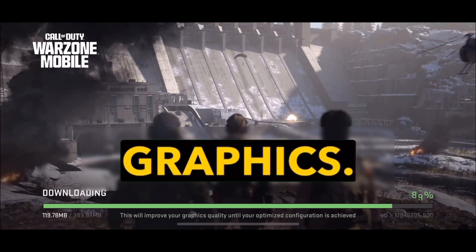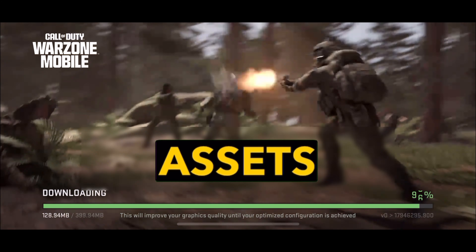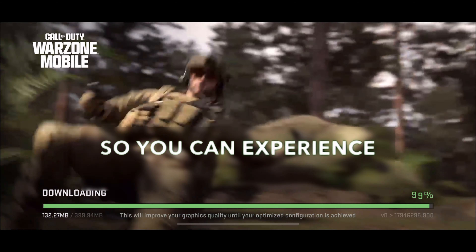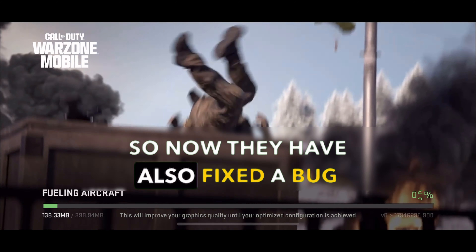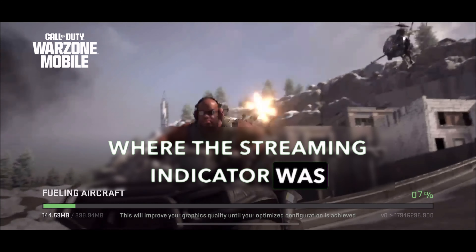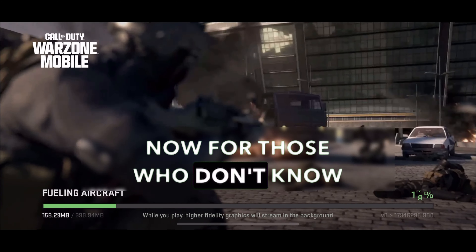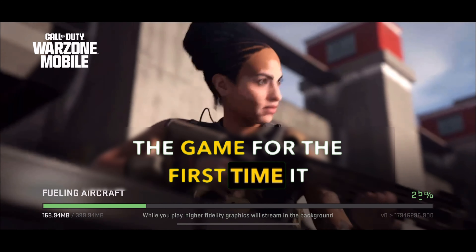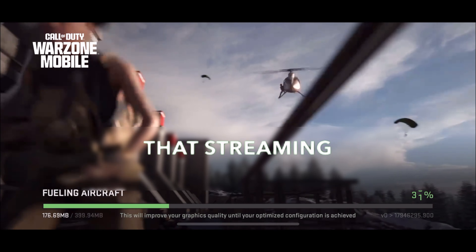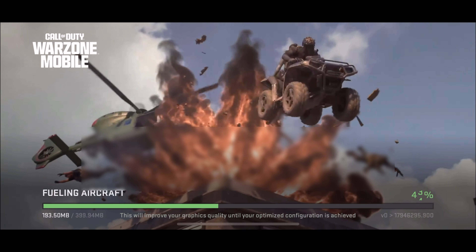First off, let's talk about the graphics. They have made some adjustments to help your device stream assets more efficiently, so you can experience stunning visuals without lag. They have also fixed a bug where the streaming indicator was not appearing on some devices. For those who don't know, the streaming indicator shows when you first download the game — it streams the poker desk, graphics, or assets and asks you to wait a few minutes.